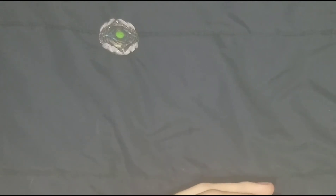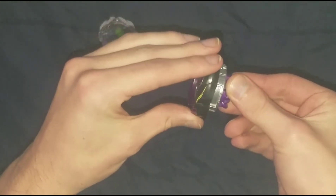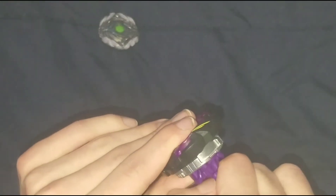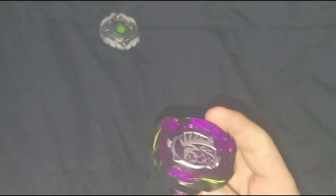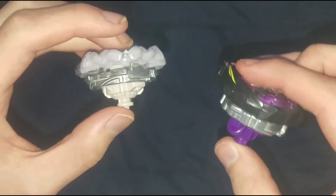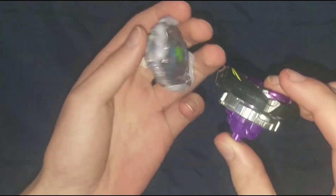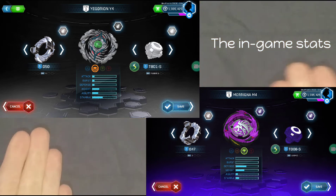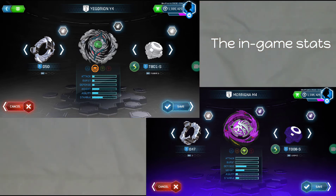Loop, get in there — wow, okay, that's a pretty tight fit. Alright, I don't know how to activate this slingshot, so I'm gonna have to look in the instructions for that. But these are the two bays. Now let's get to battling, shall we? Oh, and before I forget, here is the in-game statistics for both bays — now we can actually get onto the battles.